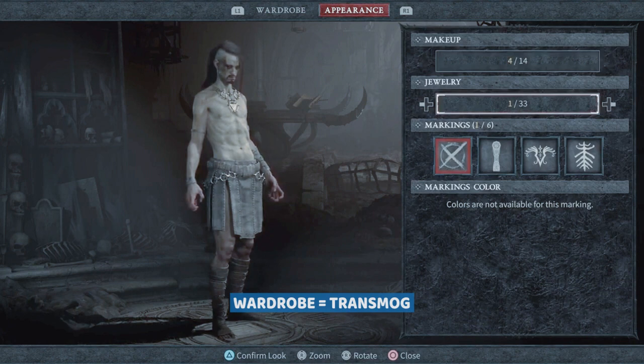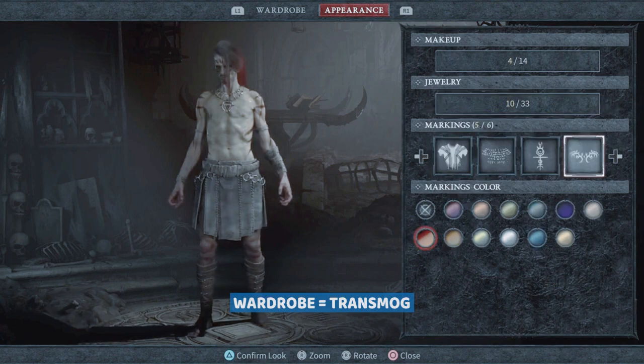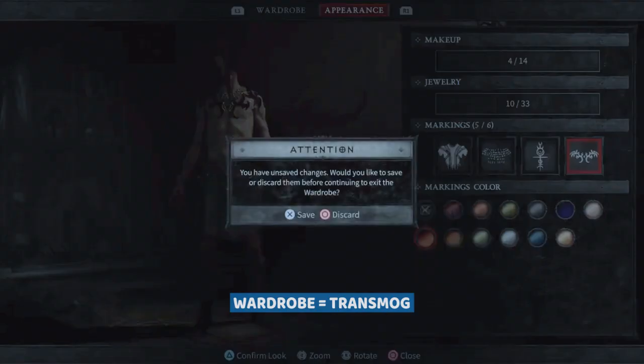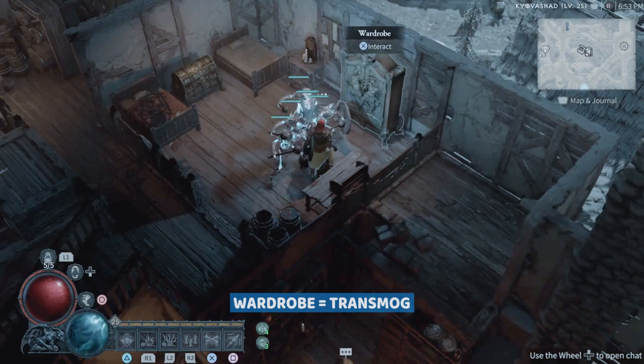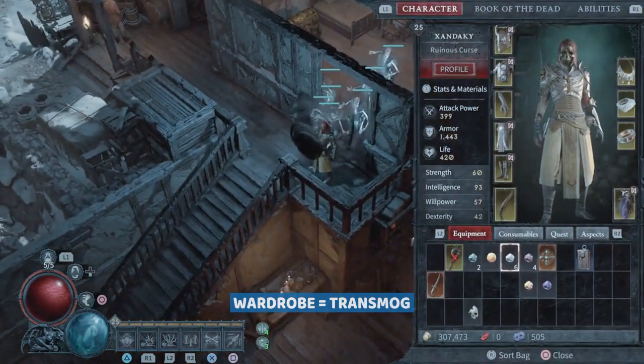Your character has any jewelry that you might want them to have, and then any markings as well that you might want. Choose color — so there you have it, your transmog.